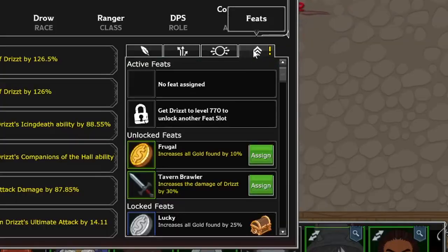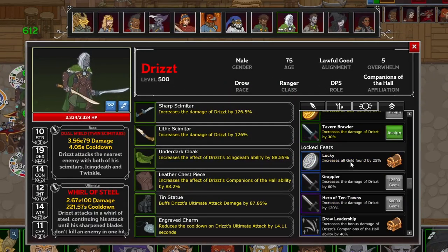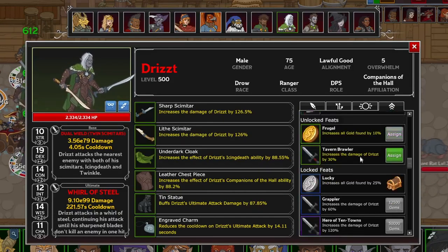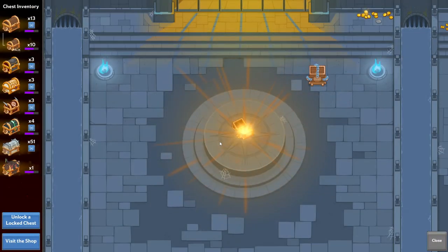You'll also find something called feats, which you can equip on your champions once you level them up to a certain level. Each champion has two feat slots that unlock at different levels, but once unlocked are permanently unlocked and you can choose to slot any feat you own for them. You start with some very basic feats, but the more effective feats will either be found in gold chests or purchased directly with gems.